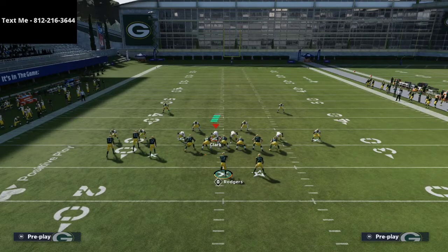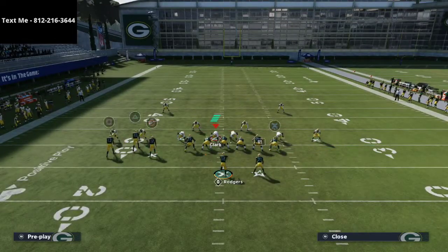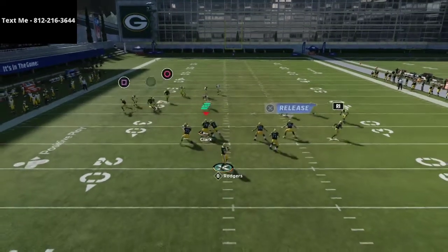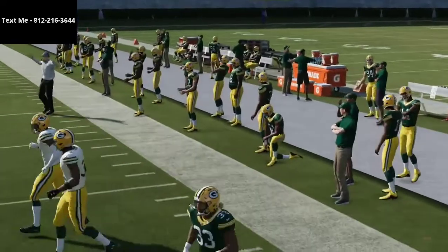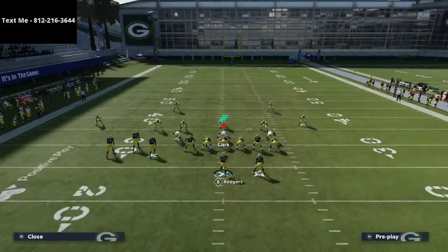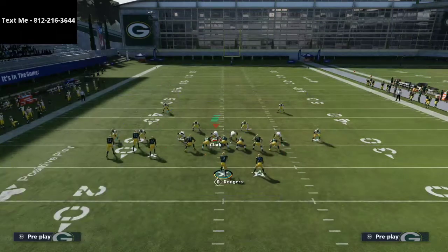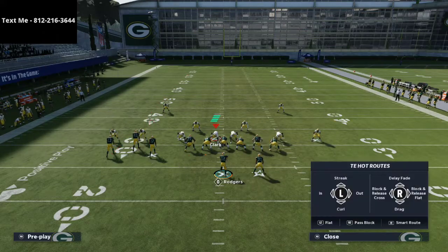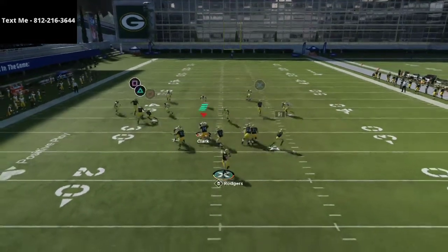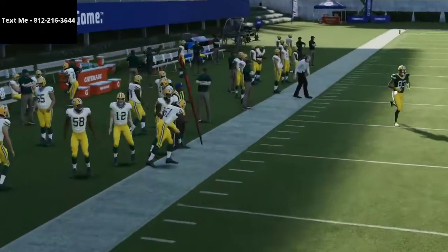Now we're going to go over curl flat corner and see if that breaks anything on the defense. Curl flat corner — that shouldn't be able to break this coverage, we'll see. Nope, it doesn't. This takes care of curl flat corner on the left side. We'll also test if curl flat corner breaks it with a different guy on the streak — and nope, doesn't break it at all. The match coverage does good against curl flat corner.